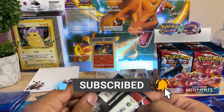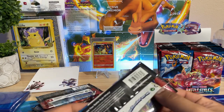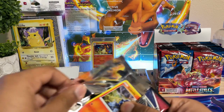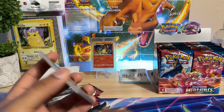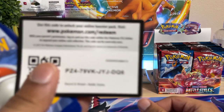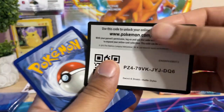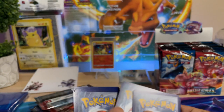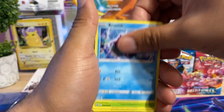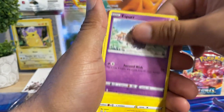I'm going to open up all the ETB packs first. These seem a little light — never felt that light of a pack before. Don't know if they cut the card count down. We're going to try to rip through these packs as fast as we can.